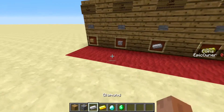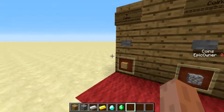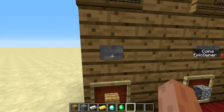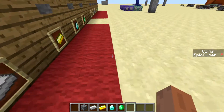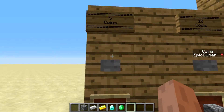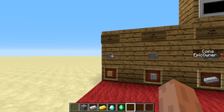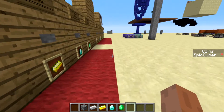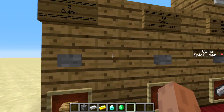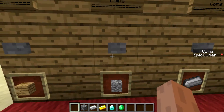Say I have this oak wood plank — I can sell it for five coins. I need to be on this red block to be able to sell it, because this is like the line you need to stand on so you'll be close enough. I don't want the player to be too far or it will bug out the machine. So you need to stand on this red wool.